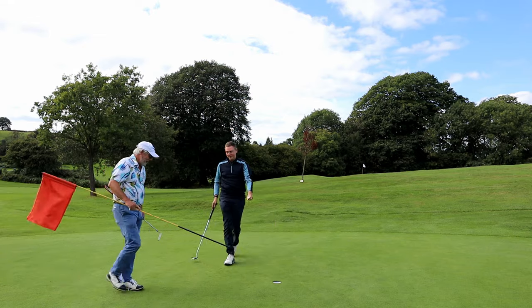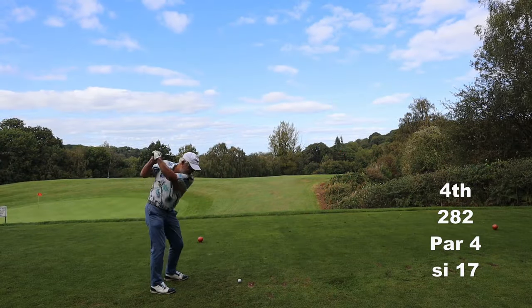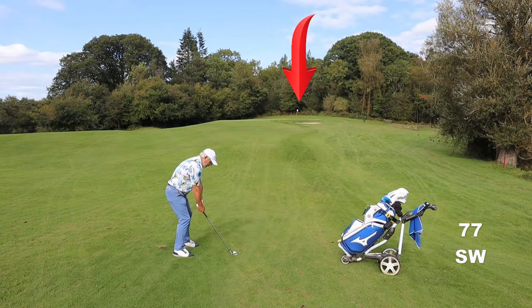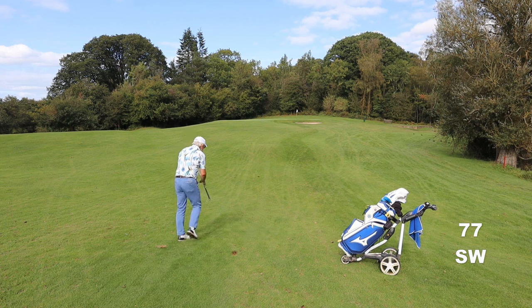The fourth is only 283 yards, a slight dogleg to the right. It's a hole where you might consider hitting your driver as hard as you can, but there are trees left and water right — an awful lot of risk with very little reward. Get it out there about 175-180, hit your favourite wedge, get your par, and move on. I'm just going with a 5-iron. Back when I first came here and struggled, it's because I was attempting to hit driver on little holes like this, and there's absolutely no need.